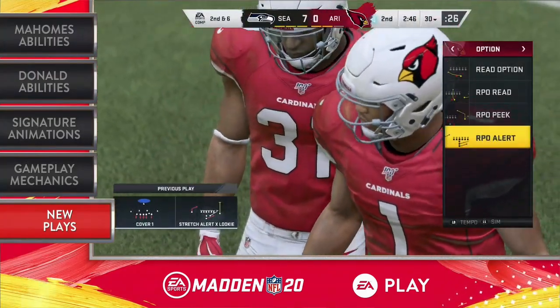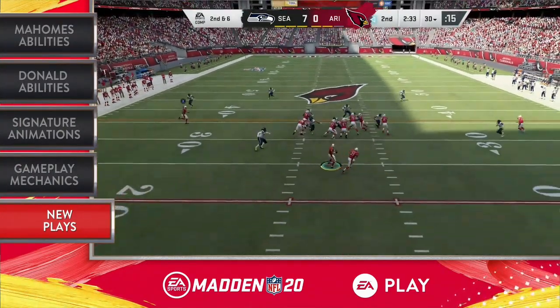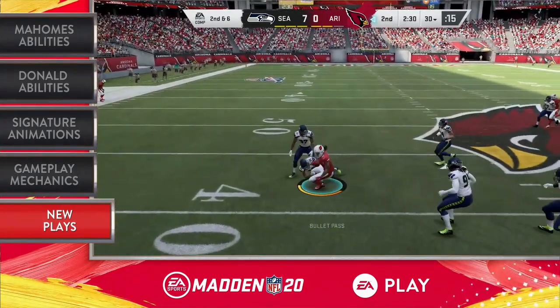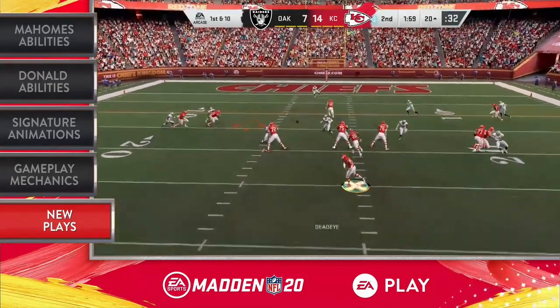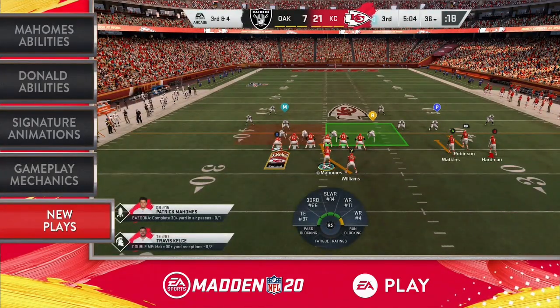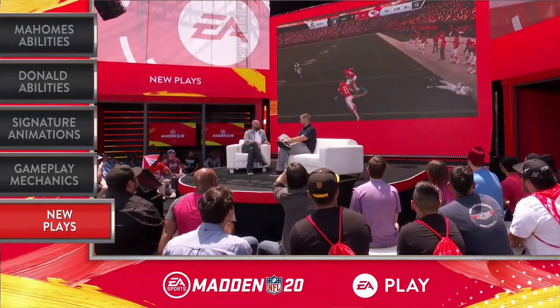The first is an alert — a very basic pre-snap read. You're calling a running play and looking at what the defense is aligned in. If you think you can run the play, you call the play, hit nothing, hand it off. However, you can branch out of that handoff at any time just by hitting the receiver icon and throwing it if he's open. The peak is more similar to a read option — you're reading a single defender looking at his behavior after the snap. If he bites on run, you pull it out and throw to your receiver; if he sits back on pass, you hold the button down and hand it off to the running back. The read is more like the traditional triple option — you read two to three defenders after the snap, then decide if you want to hand off to your running back, keep it with your quarterback, or throw it to the receiver.